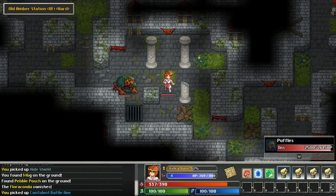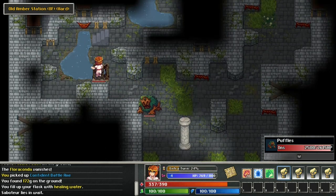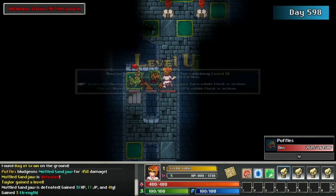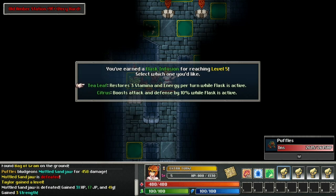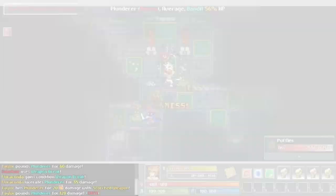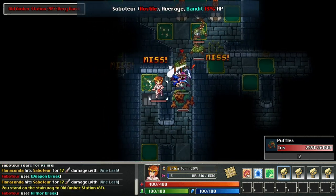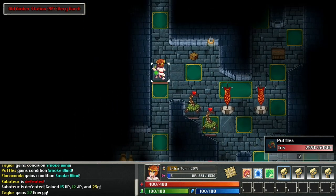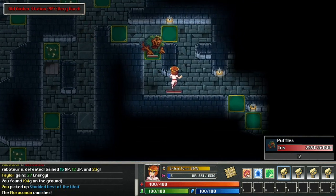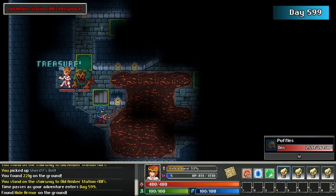Sword Dancers are closer to a glass cannon job but have incredible damage potential. Their skills incentivize focusing on parry chance, which allows defensive capability while wielding a two-handed sword. They're incentivized to use a single weapon type, so they're dependent on finding a strong weapon of that type. Outside of this limitation, Sword Dancers are flexible, durable for the amount of damage they can deal, and synergize well with skills from other classes. Don't feel limited to just the classes I've suggested — once you've gained some meta progress and a strong pet, any class can get to the late game. If you're unsure what to pick, you really can't go wrong with Paladin, Boudica, or Sword Dancer.